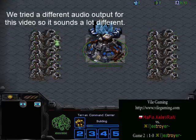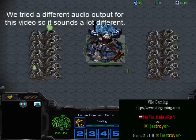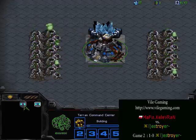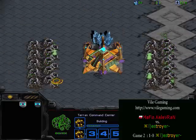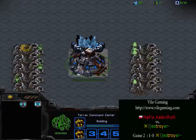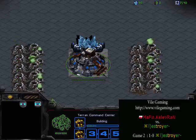Getting into game two here of Mafia Kalevran versus Destroyer. This is Pro Chosen and Pro Butterfly. In the top right position playing the Blue Terran we have Mafia Kalevran, and in the top middle position playing the Purple Protoss we have Destroyer. In game two they switched races — it's 1-0 Destroyer, so Kalevran is going to have to win this or the best of three is over. Both have switched races and are right next to each other once again.